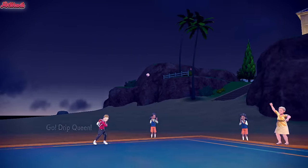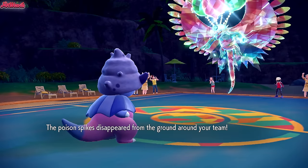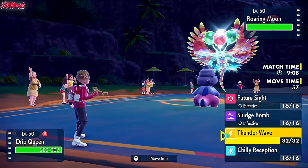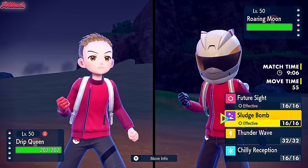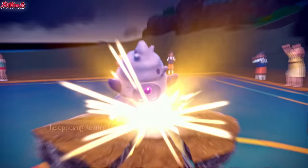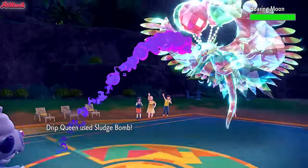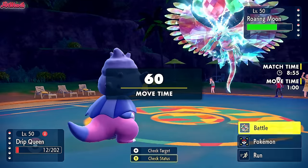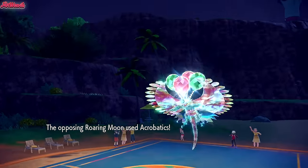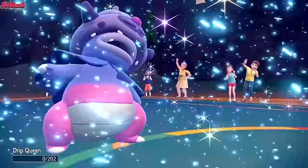Slowking comes in and absorbs the Toxic Spikes. Our best bet is just go for a Sludge Bomb. They go for an Earthquake - so they're out of Knock Off, which is good to know. We live the Earthquake and go for a Sludge Bomb. No damage. Acrobatics comes through - Roaring Moon is able to take out Slowking. That is the game.